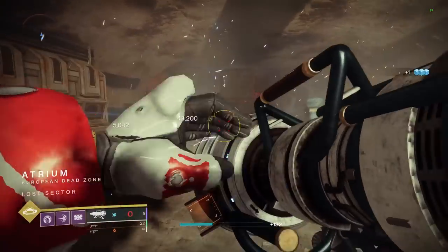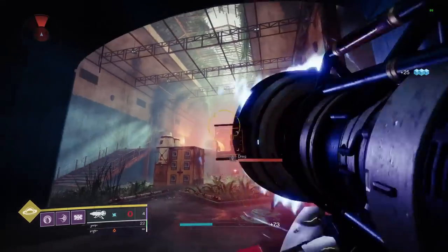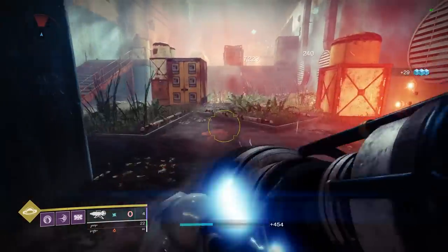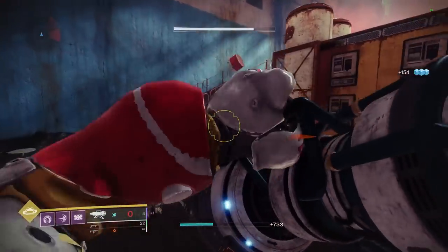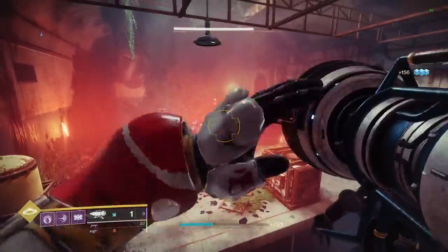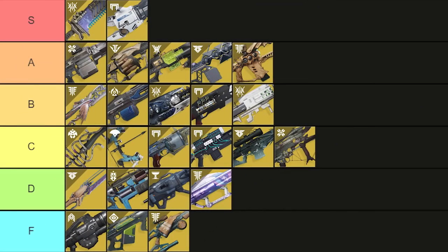Wardcliff Coil is another exotic that's pretty niche. Depending on the boss you use it against, Wardcliff is either the most insane DPS you've ever seen or it's non-existent. The tracking is also really good for clearing adds and it's a lot less likely to kill you. Definitely not in the A or S tier range, but B tier seems reasonable.